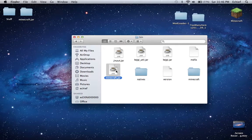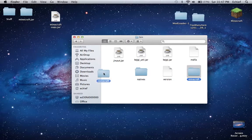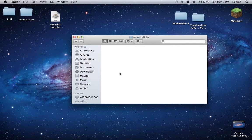And so you do that, and you drag this to the garbage or whatever you want to do with it. And then Minecraft.jar — rename it to Minecraft.jar.